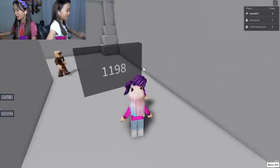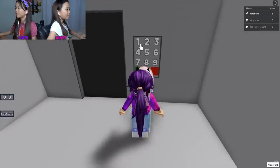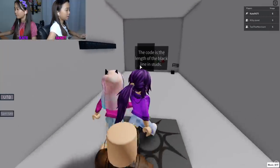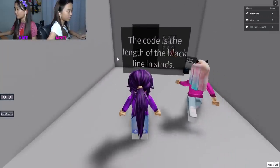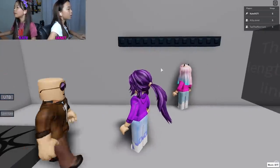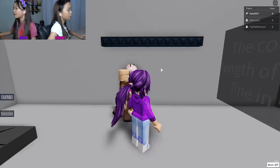Right here behind the sign - one one nine eight! In this game it gets harder as you go. Okay, the code is the length of the black line. One two three four five six seven...